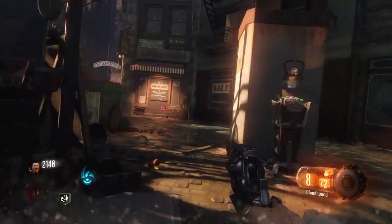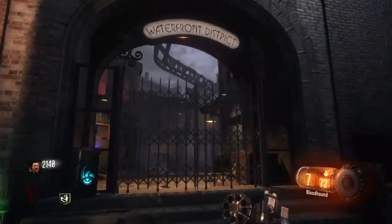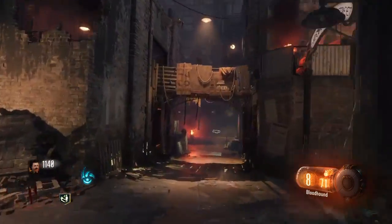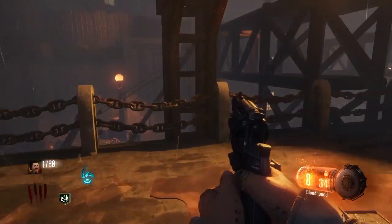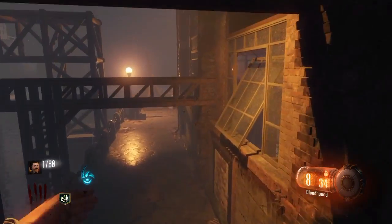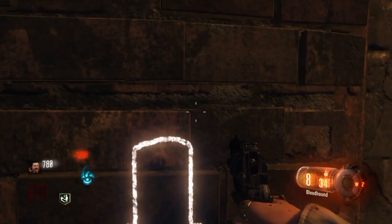This is Naper. Today I'm going to be showing you another research. So what you want to do first is go to where I found the ship. Then you gotta buy some tripmines. Once you buy your tripmines, you want to go to the first location shown in the gameplay.